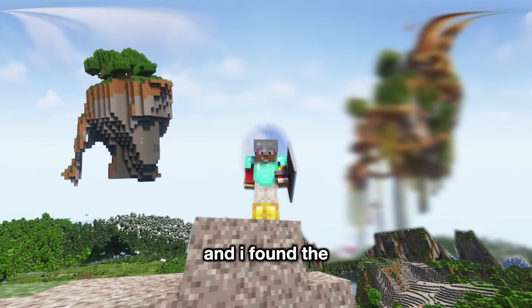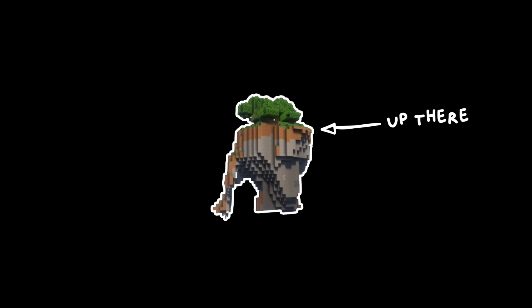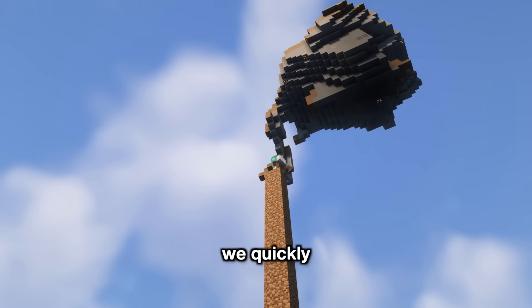I really want to make a cool starter house, and I found the perfect location up on that rock. But wait, how do we get up there? I don't think this is the way to go. We quickly need to defeat the ender dragon and get an elytra.